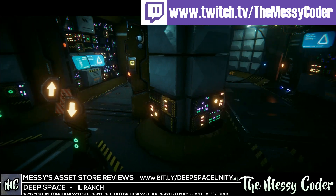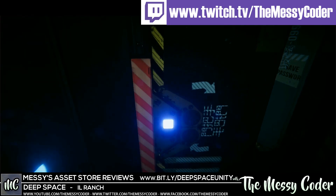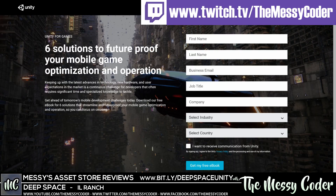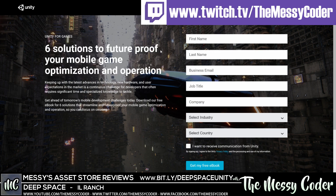We're also making fun games on mobile. And if you need help making mobile games, you're in luck because Unity has got a free ebook out to help you. I'm going to put a link down below in the description for this shameless plug using my affiliate code. Click on that link and filling in the form sends a bit of love my way and is greatly appreciated. I'm only really promoting things that I like to use myself, and this ebook has really helped me get started making optimised games for Unity. The title is 'Six solutions to future-proof your mobile game optimisation and operation' — a bit of a mouthful, but download it, put in your details, and you won't regret it. That I can guarantee, because it's free.